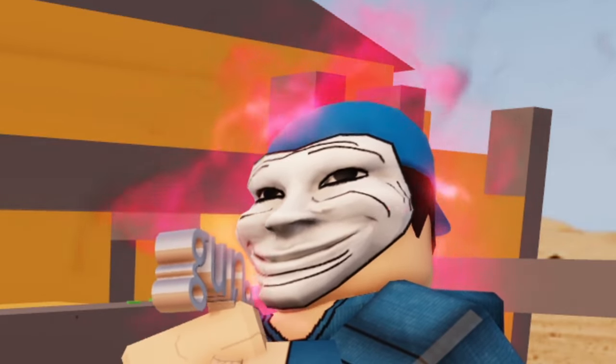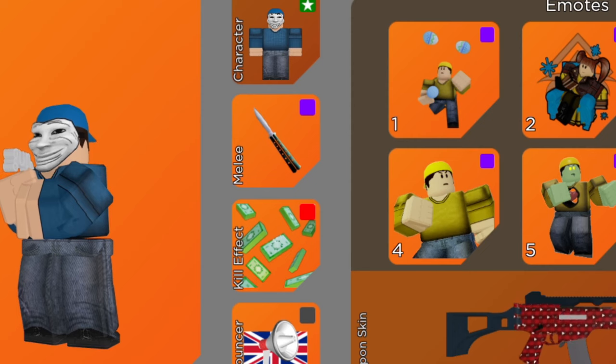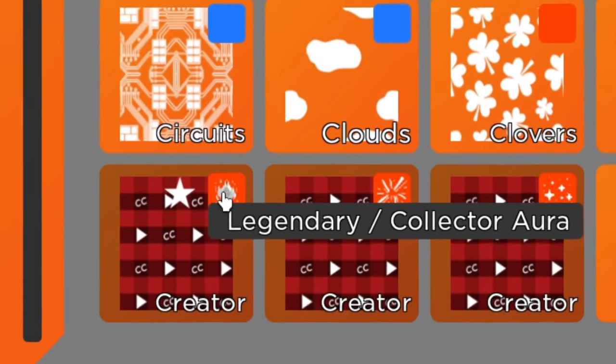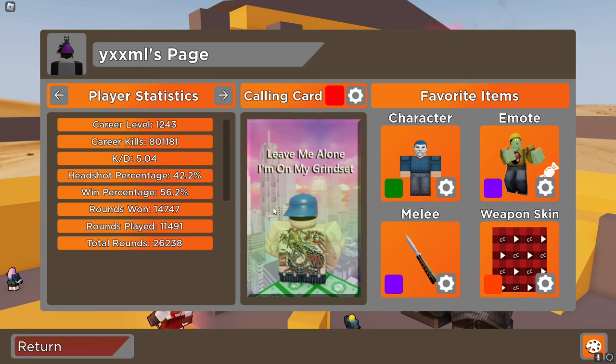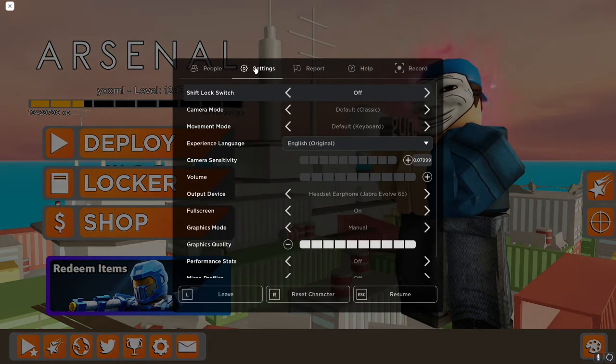I'm going to join a different server so you can see the skin. I've got my beautiful Tomfoolery Delinquent with this cool unusual — this is the GX Opera GX unusual. Currently I'm using the butterfly knife and the VIP kill effect. I use the content creator skin with the collector aura on it.